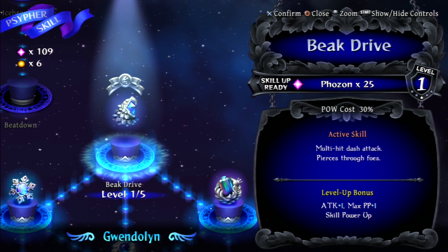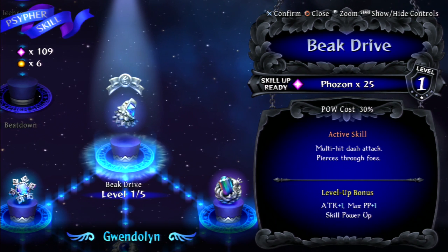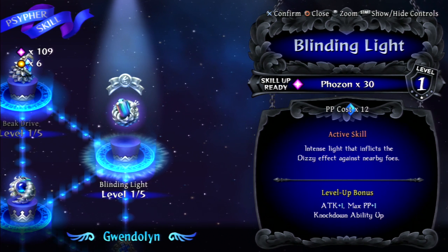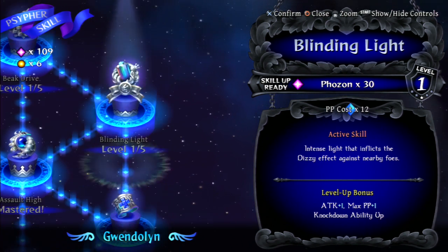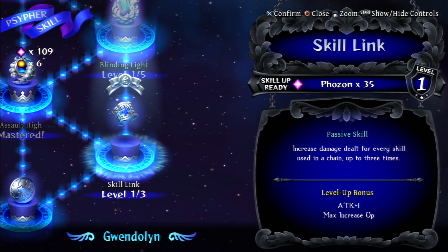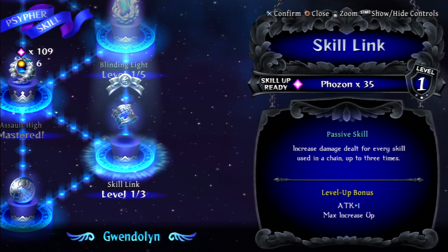Next is multi-hit dash attack — I use that one sometimes. That one gives you knockdown, all right cool. And there's a passive that increases damage dealt for every skill used in a chain, up to three times.